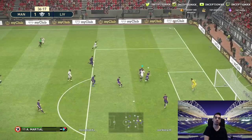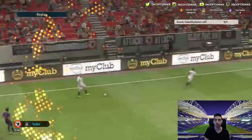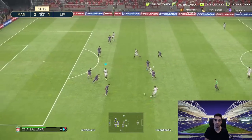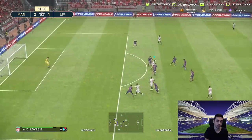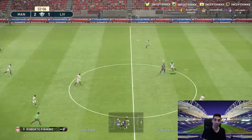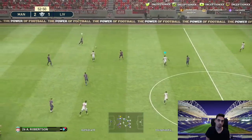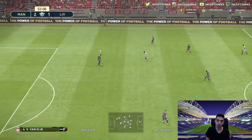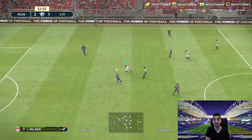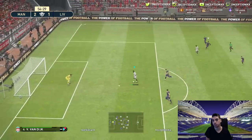I was using Manchester City with the 4-3-1-2, and Fernandinho as a CDM is actually really solid. I put that tactic on him so he stays back while attacking, and he plays that role really nicely. With Manchester City, I was using Sterling as the CAM — Sterling is really fun to use in this game. He doesn't have physical presence either, but he's still really good. I actually have him in my My Club team.